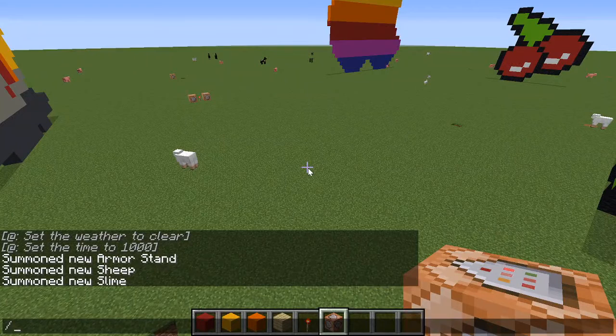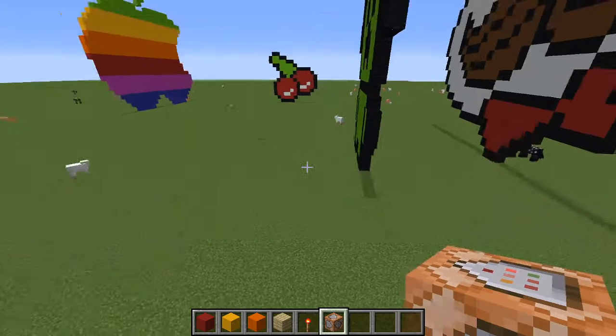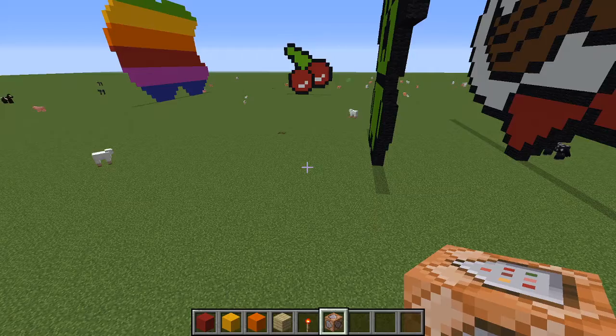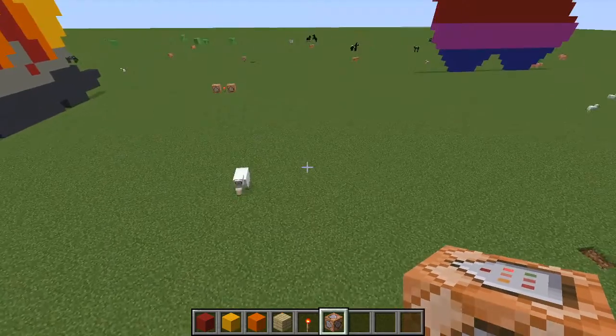Then you want to type in this command to summon a big slime. You do slash summon slime, then those curly brackets, size, colon, a hundred, and then close the bracket. Also make sure you have the game on normal, not peaceful — make sure you have that.